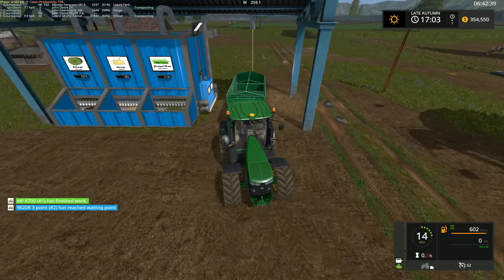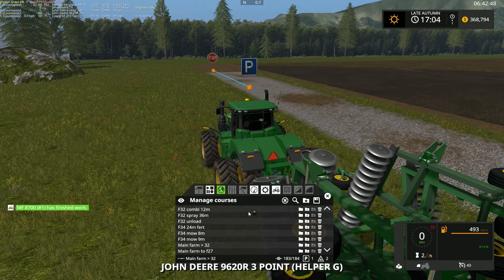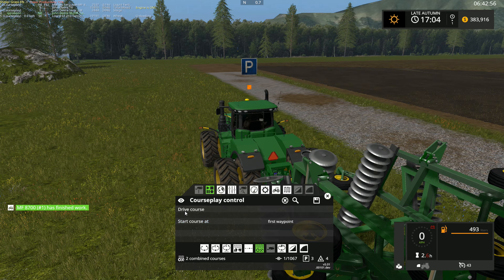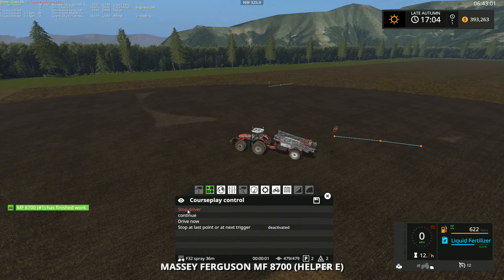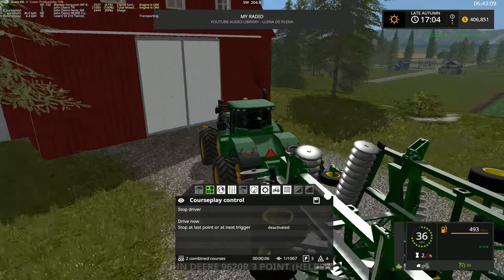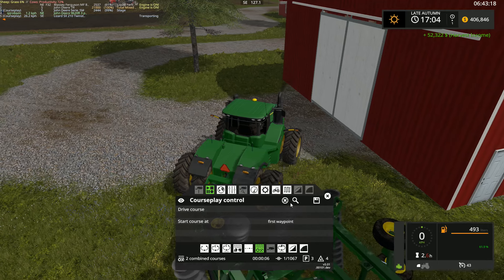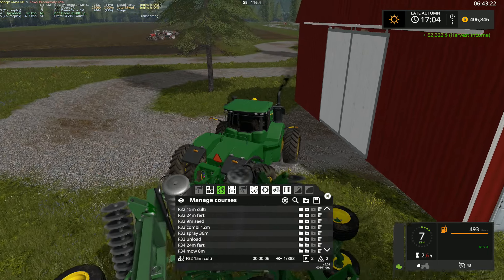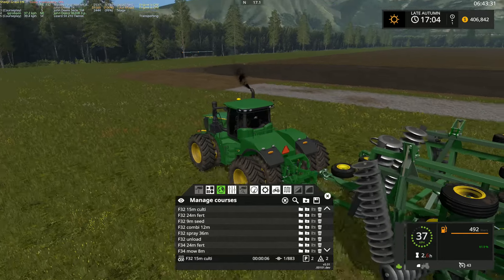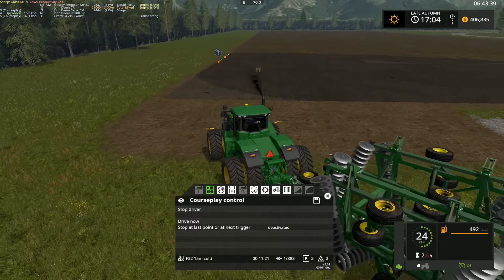Alright, field 32 — cultivate, first waypoint. Grab this guy here and move him away for the time being. Right, that door is non-collidable as well. Oh, it looks like it combined two courses — that's what happens when you combine two courses apparently. There we go, $50,000 — excellent. Set it up for the first waypoint again, make sure he goes straight and doesn't mess it up.